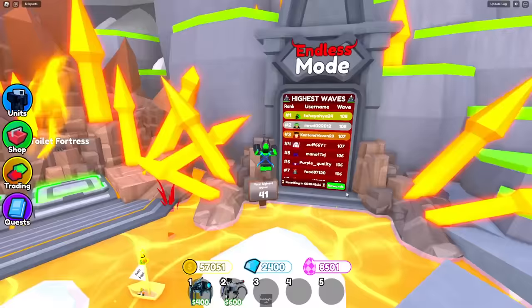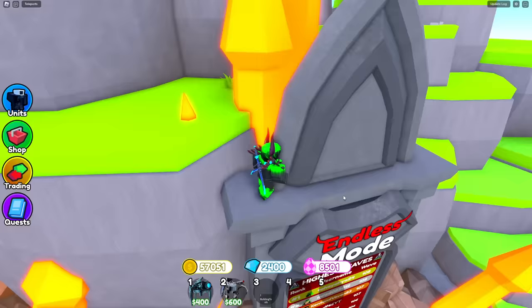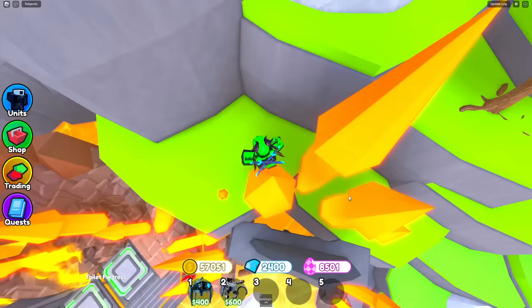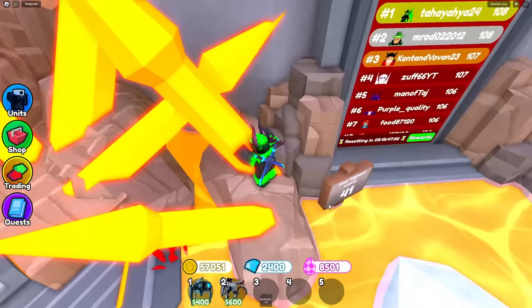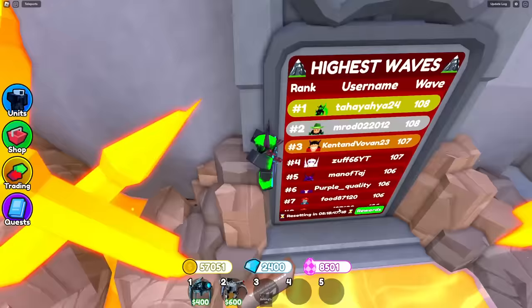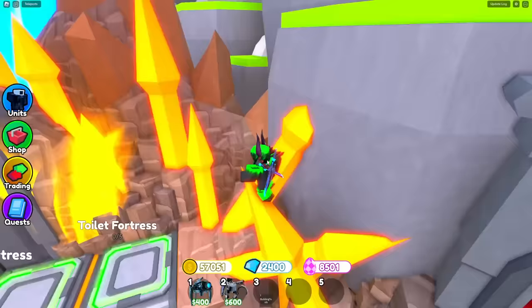We have also fixed some issues on endless mode. There were abusable things — like rejoining after the toilet spawns so they spawn with less health, since toilets adjusted to how many players were in the server. Also, people would place units, leave, and someone else places a unit in the same area so they can stack them and place fewer booster units. There were a few things like that people were abusing to get high on the leaderboard, but now that is fixed.